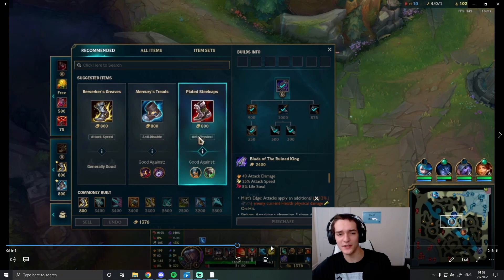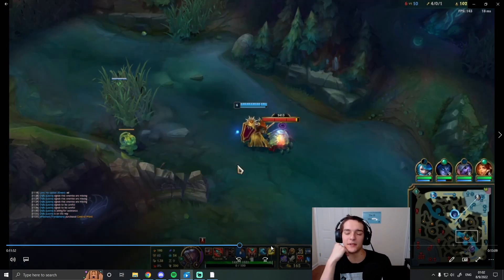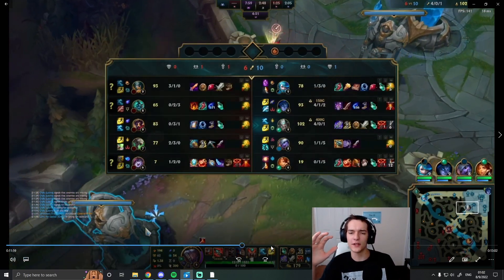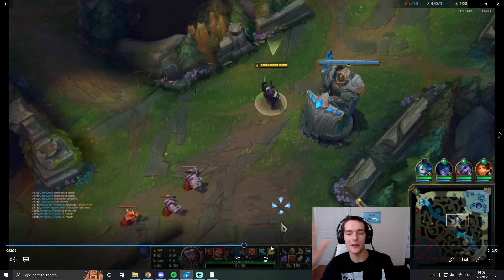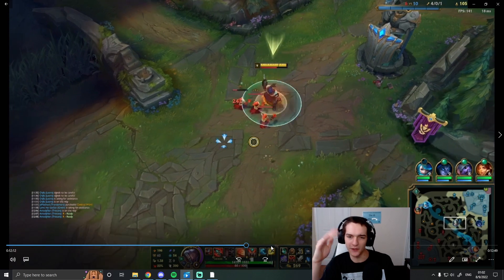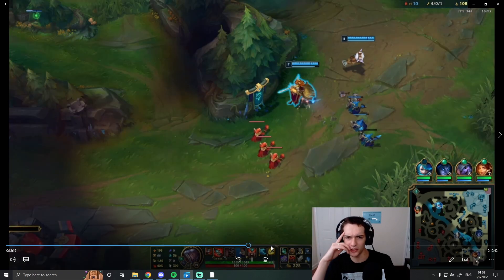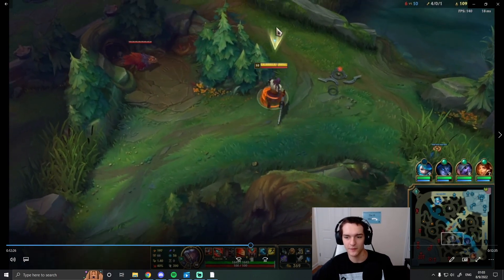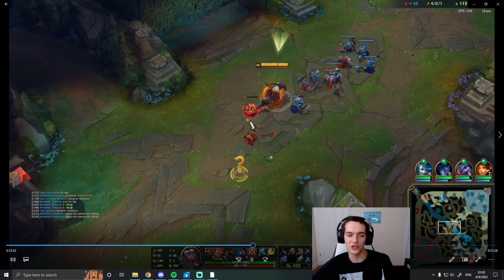The pressure is not on us because we're so far ahead — we're just chilling and letting them make mistakes, letting them try to force a play to come back. When you're ahead, you want to be very surgical: don't force any plays to happen, just play slow and patient. They're going to try to force a play, and when they do you can punish them for it. Otherwise just handle your waves, get Dragon when it's up, get Baron when it's up.